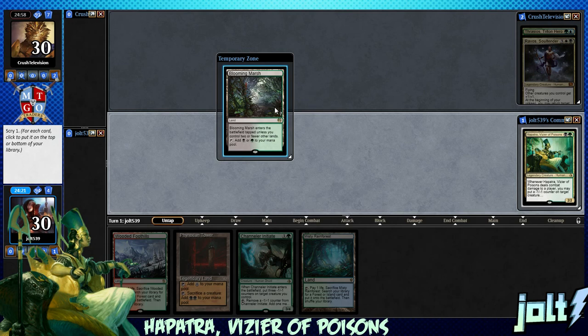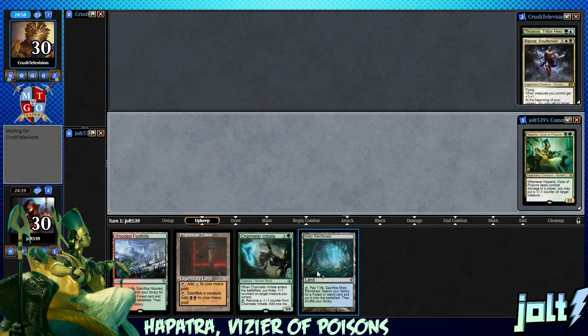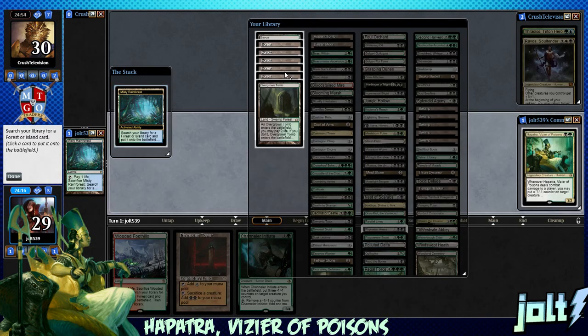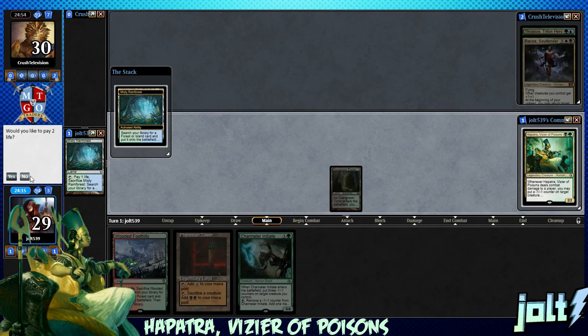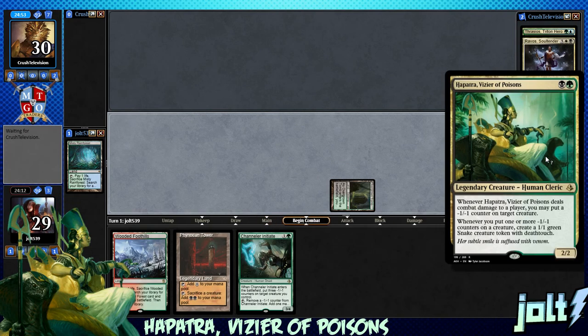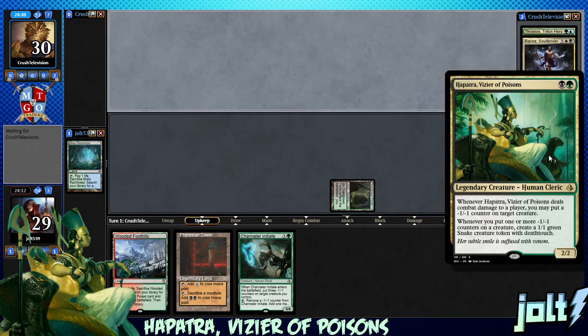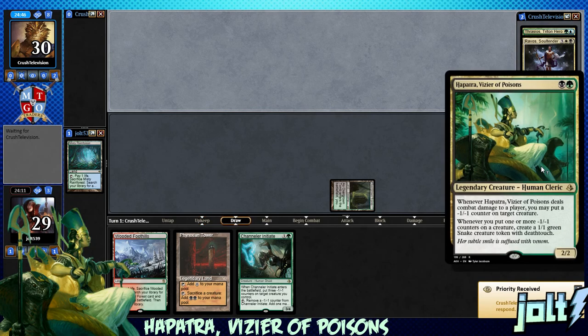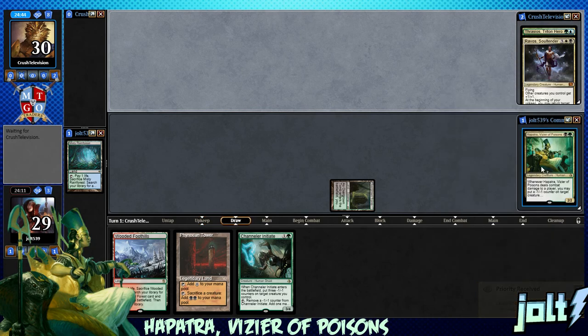Blooming Marsh, let's go ahead and put that on the bottom. Let's get the Misty down, crack that for a green-black source. We'll grab the Overgrown Tomb, shocking it in, put it into play tapped, and pass the turn. We are playing Hapatra — whenever Hapatra deals combat damage to a player, you may put a minus one counter on target creature. Then, whenever you put one or more minus one counters on a creature, create a 1/1 green snake creature token with deathtouch.